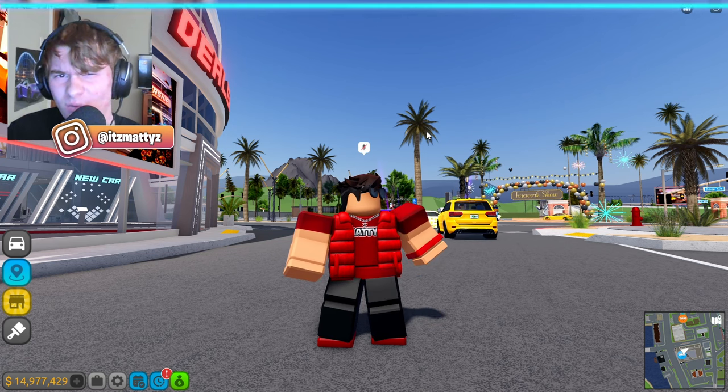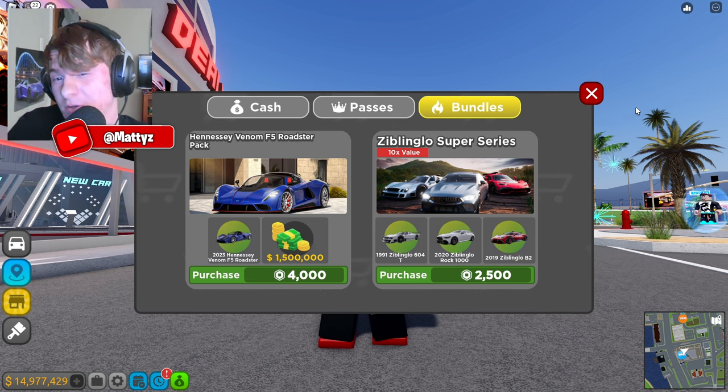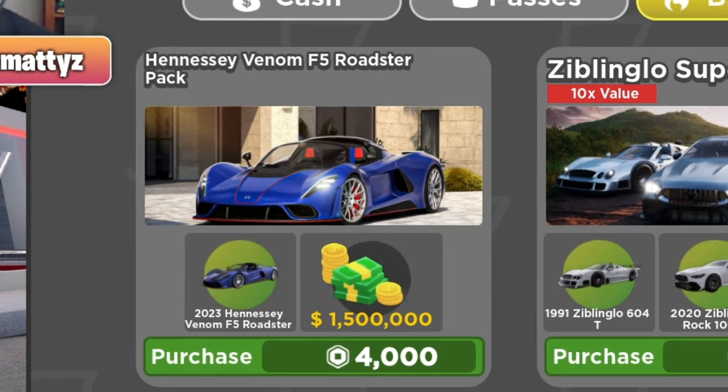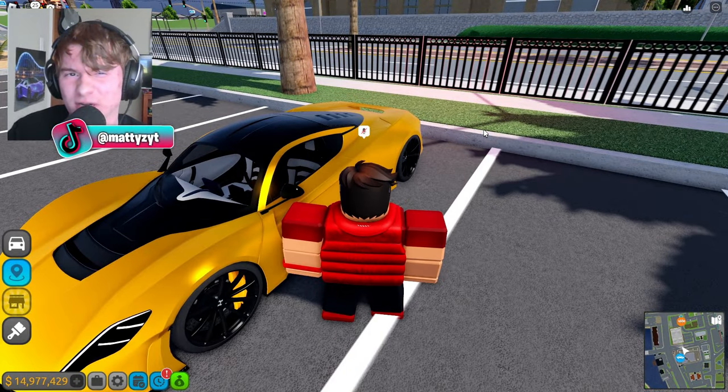The first thing you never want to do in Driving Empire is buy car packs. There are car packs that rotate out of the bundles section, and there's a brand new bundle called the Hennessy F5 Roadster Pack. This is 4,000 Robux and it is definitely not worth it. Just buy the Venom F5 instead — it's actually faster and it's way better on the circuit anyway.